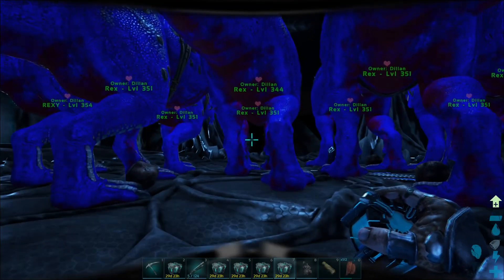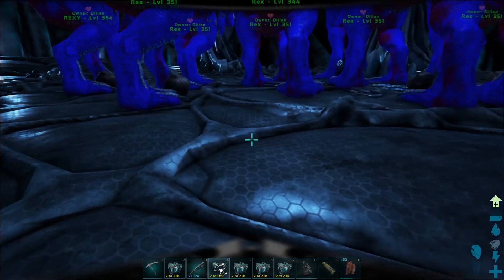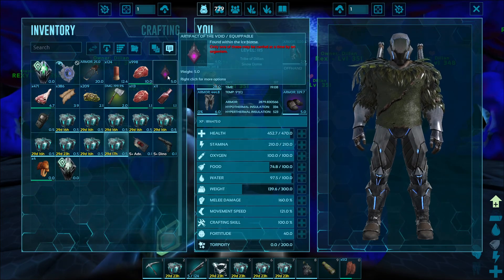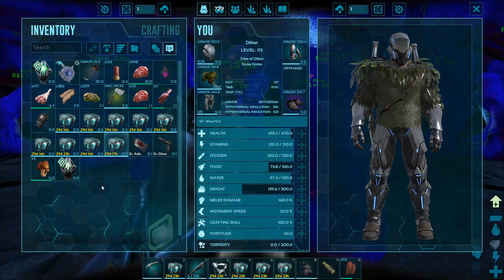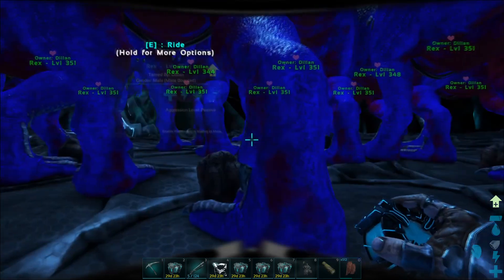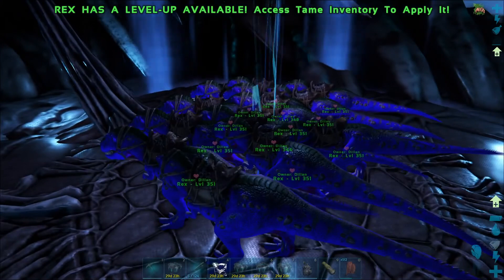Right, so we are here. We have all the Rexes uncryopodded — oh, we almost got all the Rexes uncryopodded, I missed one. We have a Snow Owl with us just so that we can get back. I've gone back to get the artifact in the cave so that we sort of always cycle one. I think that's it, I don't think we need much else. Rexes over there — that's the one that I want to be riding. Let's go.